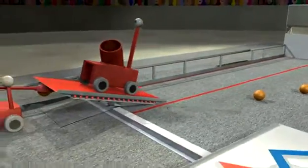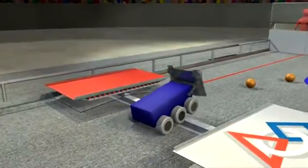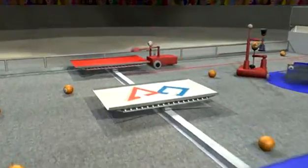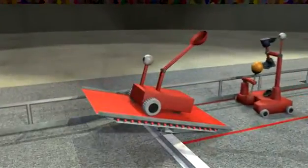Once full, robots drive the length of the court to score. They can use the bridge or cross the barrier to get there. Near the end of the match, robots drive onto their bridge and balance it for bonus points.